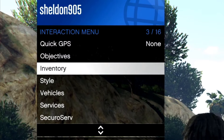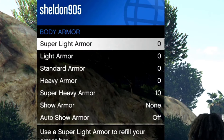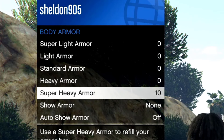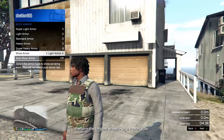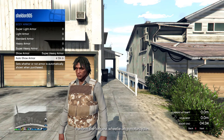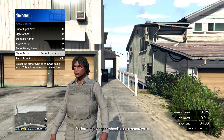Then you can go down to your inventory and click A on inventory. Once you've done that, go down to body armor, then go down to super heavy armor and click A on it — and you can see my bar is now full. You can also show which armor you're wearing, pick whatever armor you want and show it on, whatever you want. That's a pretty cool feature as well.